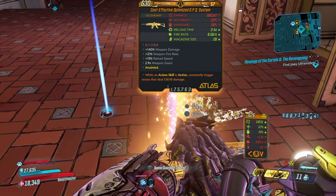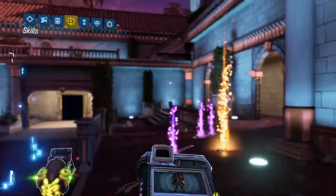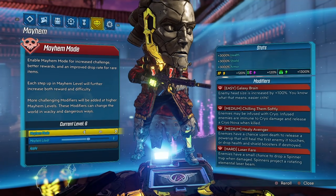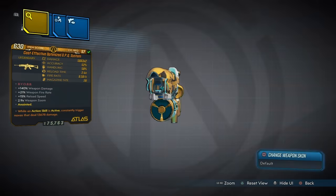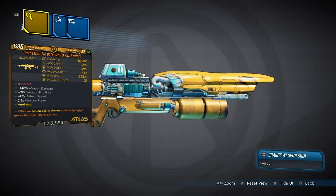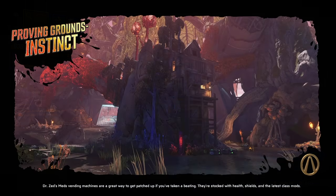That lovely lady is Josie. But you can also get this from Franco Firewall too. This is how I got it — yes, I am on Mayhem Mode 6. And here is this lovely weapon, so now you know how you can get it.